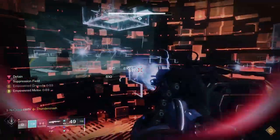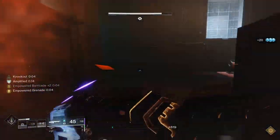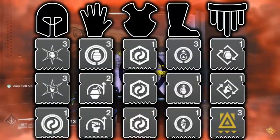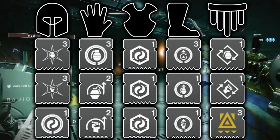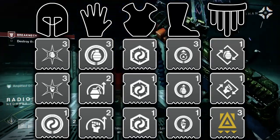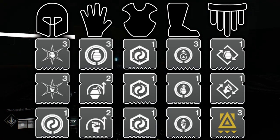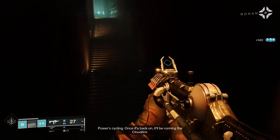With stat distribution done, I'll get into armor mods for this build. I'll first put everything on screen as a prescriptive setup. On your helmet, run one Ashes to Assets mod, one Hands On mod, and one Harmonic Syphon mod. On your arms, run a Firepower mod, an Impact Induction mod, and a Momentum Transfer mod. On your chest piece, simply run whatever resistance mods you need for the content you'll be running. On your legs, run an Absolution mod, an Innervation mod, and an Invigoration mod. Lastly, on your mark, run a Bomber mod, an Outreach mod, and a Utility Kickstart mod.